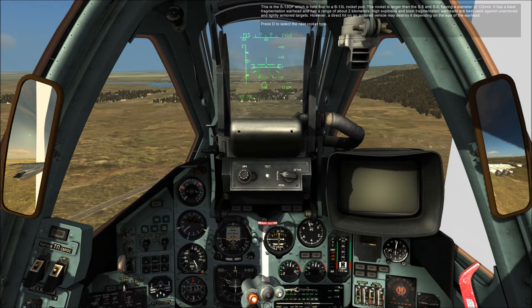This is the S13OF, which is held in the B-13L rocket pod. The rocket is larger than the S5 and S8, having a diameter of 122mm. It has a blast fragmentation warhead and a range of about 2 kilometers. High explosive and blast fragmentation warheads are best used against unarmored and lightly armed targets; however, a direct hit on armor may destroy depending on the size of the warhead.